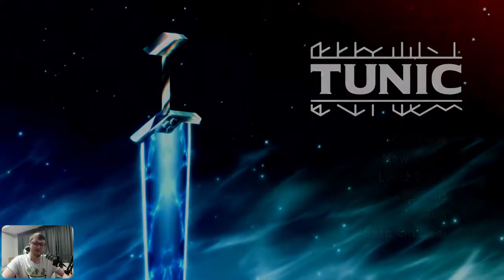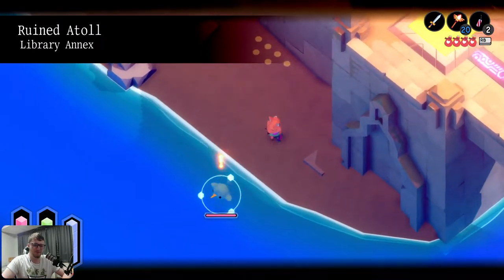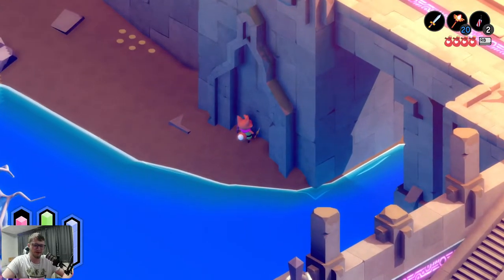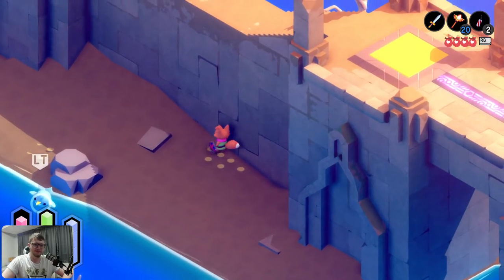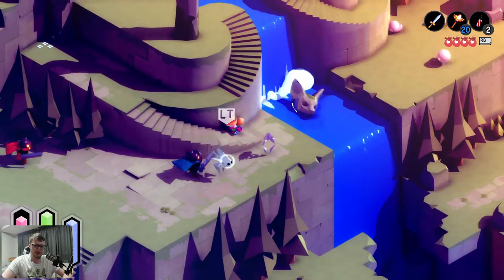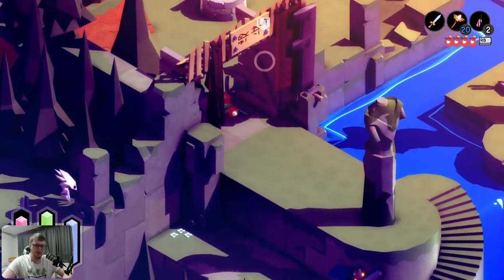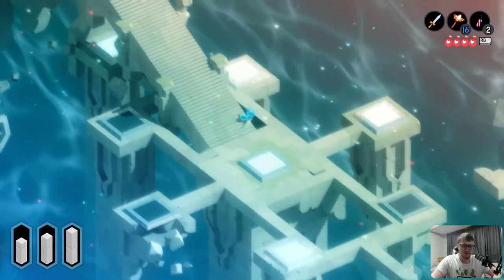Hello everyone, welcome back to some more Tunic. So last time when we left off, we visited this part of the library and I said I want to teleport to that yellow square. I know how I can pray and I know where that yellow square takes me. I'm fairly confident we get something like a hook shot at some point, but I don't know how, where, or when.